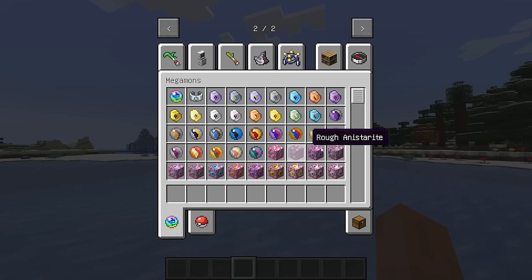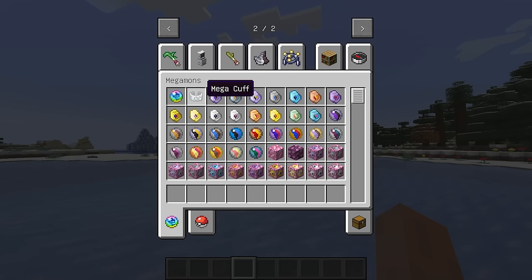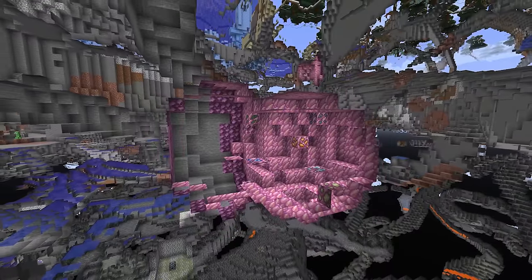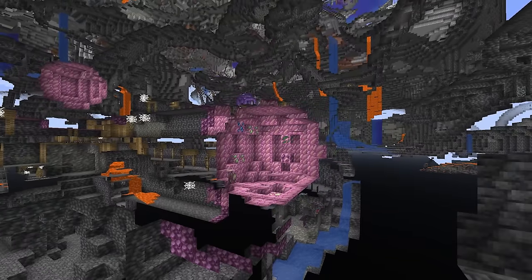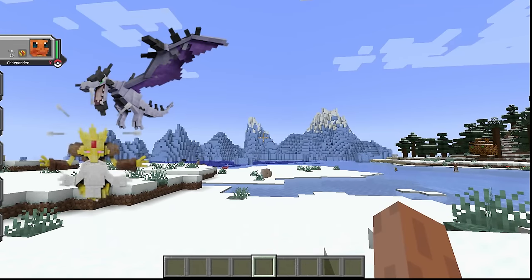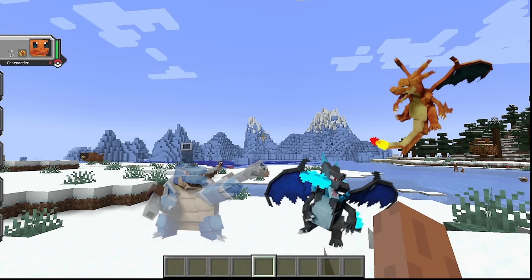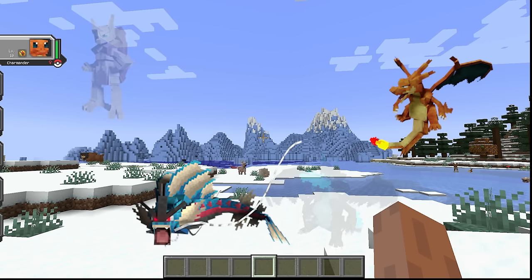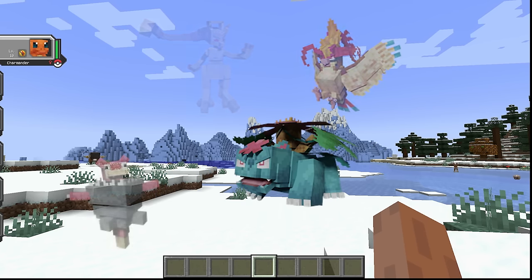This mod is an add-in for Cobblemon, allowing players to obtain mega stones and mega evolve their Pokémon. It adds mega stones for Generation One Pokémon obtainable in survival mode and a mega bracelet used for mega evolution. Throughout the world, unique geodes are now appearing, filled with new building blocks, evolutionary stones, and even mega stone orbs. Every Pokémon included in this mod has been meticulously modeled, textured, and animated in the Cobblemon art style. Both Fabric and Forge versions are available.